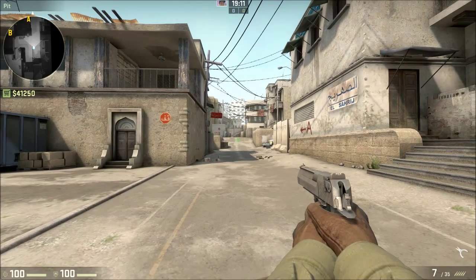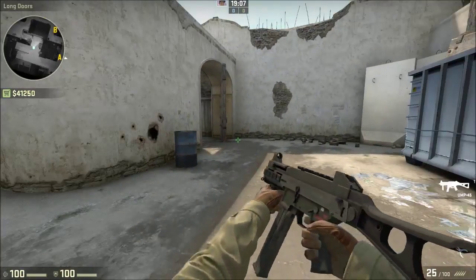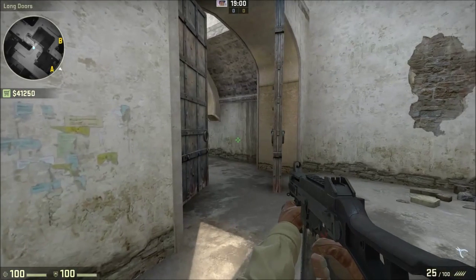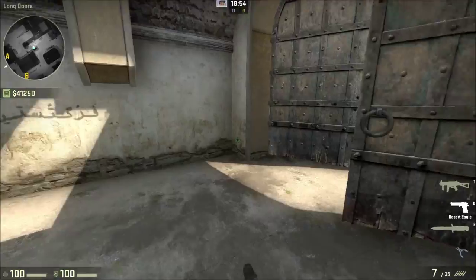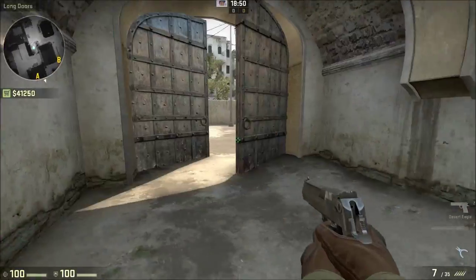Say for instance, the UMP-45. This gun actually works really well with the Deagle because the UMP is a close to medium range weapon. You can shoot down people at close range and, say for instance, you come out of long doors, you can switch to your Deagle and take out an AWPer playing there.